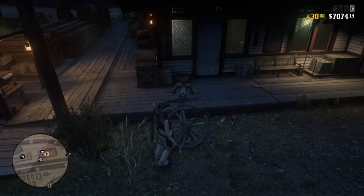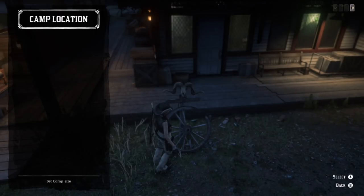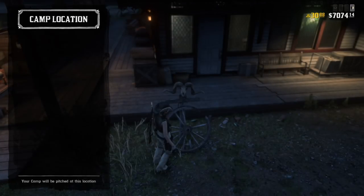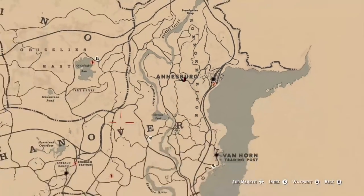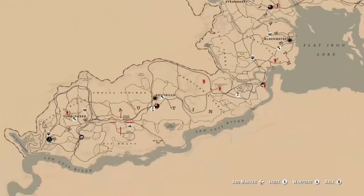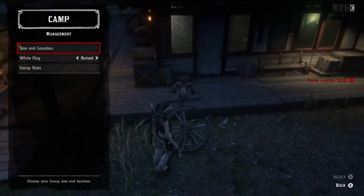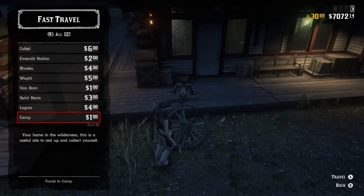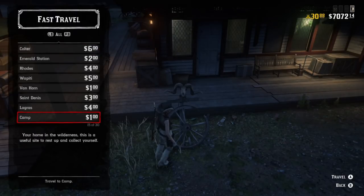What you're going to do is go into your camp options and set your camp up to the location you want to go to. In this case I'm going from Annesburg to Tumbleweed, so I'll set my camp up in Gaptooth. It costs two dollars to relocate your camp, but because I'm still at the fast travel location I go back to travel and you'll notice my camp fee is now only one dollar to get to the Gaptooth area near Tumbleweed, versus the twelve dollars it would have cost to travel there directly.